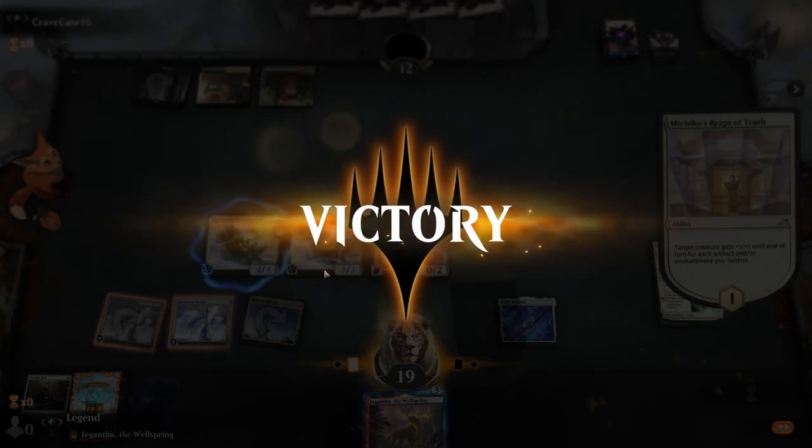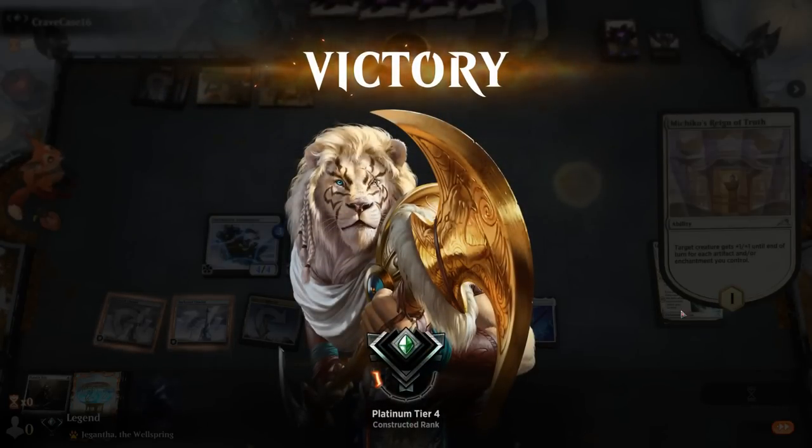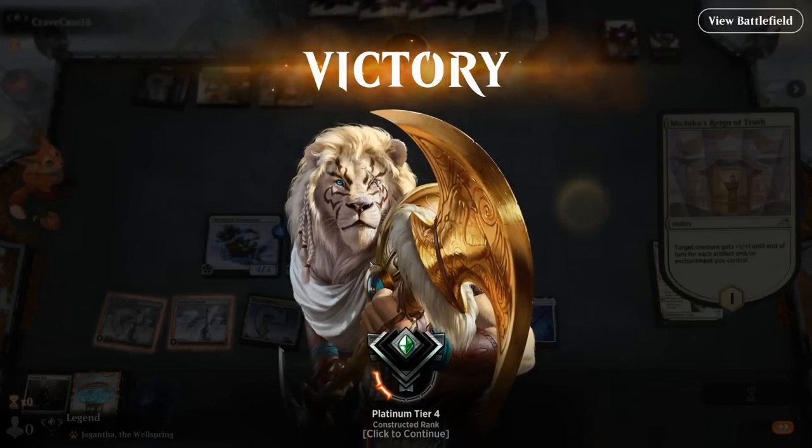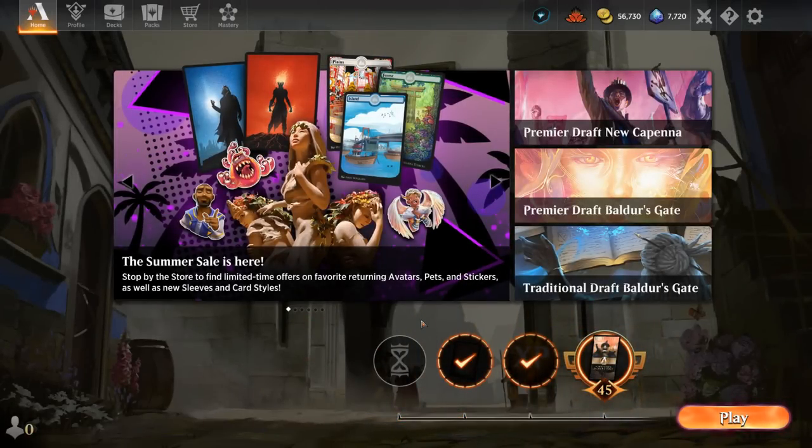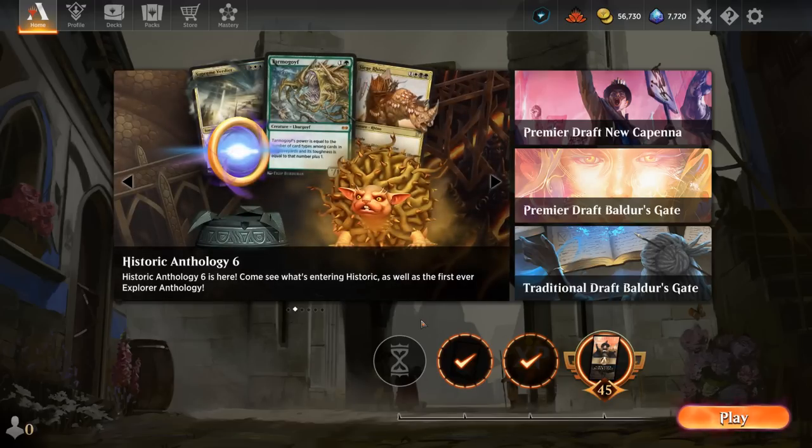We got to see our all-in Artifact deck in action, and yeah, it can definitely win some very quick games thanks to Reign of Truth and En Sol Artifact. But it has enough payoffs that even if we don't draw those — between Steel Overseer and Patchwork Automaton — we still have plenty of avenues to victory. Darksteel Citadel is very helpful not only with En Sol Artifact but also just increasing our artifact count for our various synergies, and Beaumat Courier giving us that late-game card draw can also come in handy.